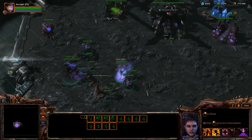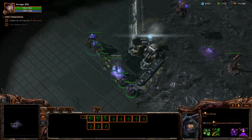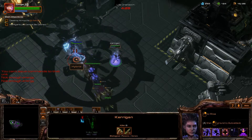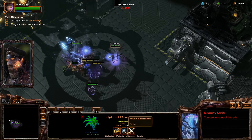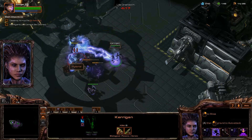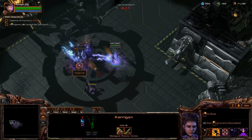Press F2 and move your entire army west towards your first target, the Hybrid Dominator. You can choose to build an economy or army, however you will see as I demonstrate in this video that all you need to do is focus on controlling Kerrigan. No other effort is required.